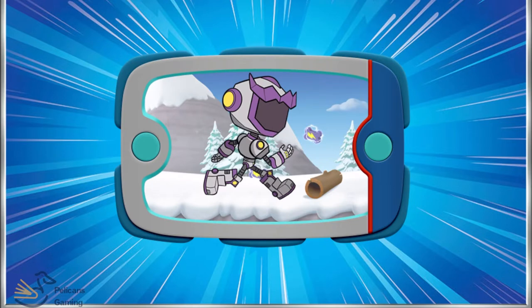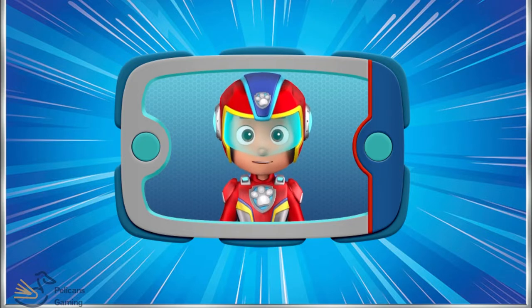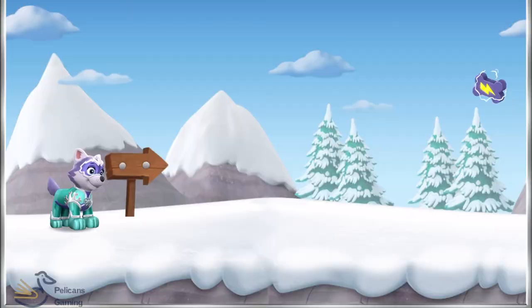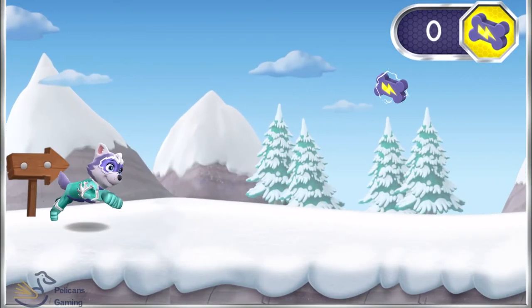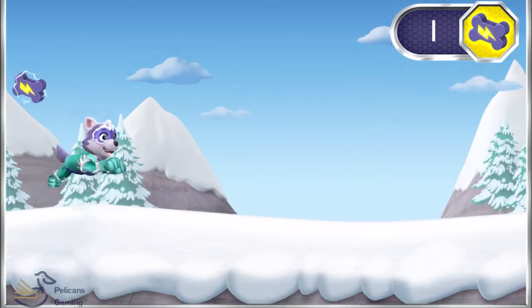It looks like the robot damaged some of the mountain trails and our friends need to be rescued. First, we'll need Everest. Can you help her use her blizzard blast power to rescue them? Tap anywhere on the screen to make Everest jump. Pup-tastic!